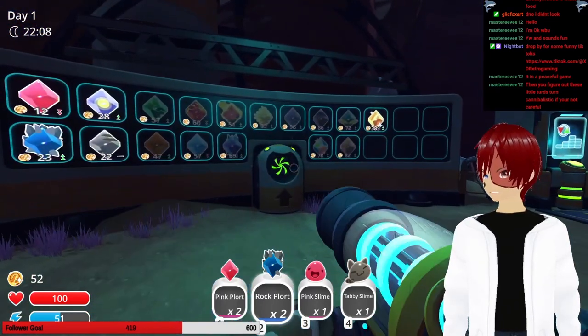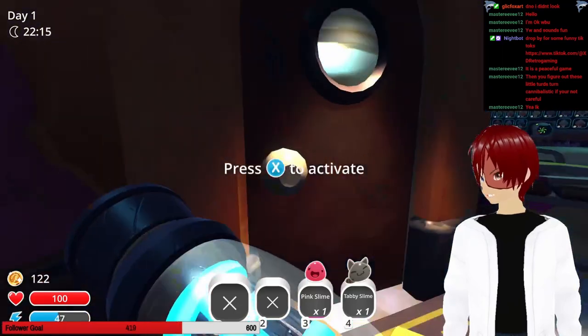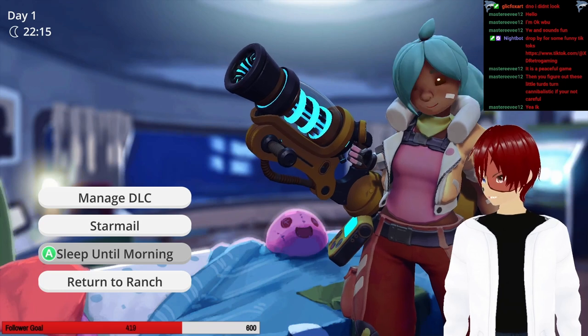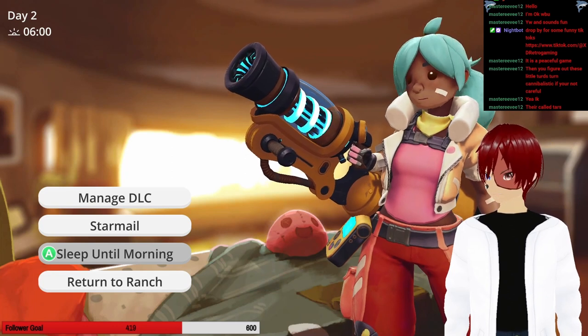Got my first achievement. They can just walk into my corral or jump in. I hate when you see the ones that turn cannibalistic. It is the ones that turn cannibalistic — the black ones. Let's go to sleep for the day. They're so bad, and you can't even turn them back — you have to throw them out. They're called tars.